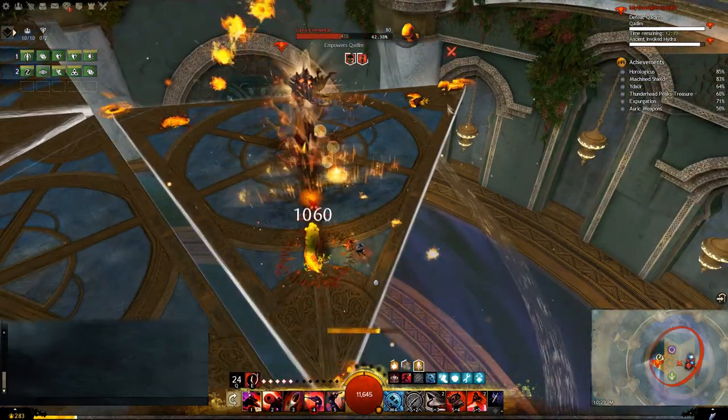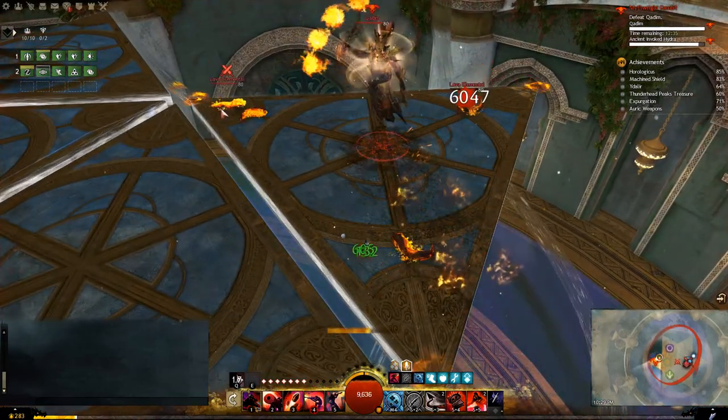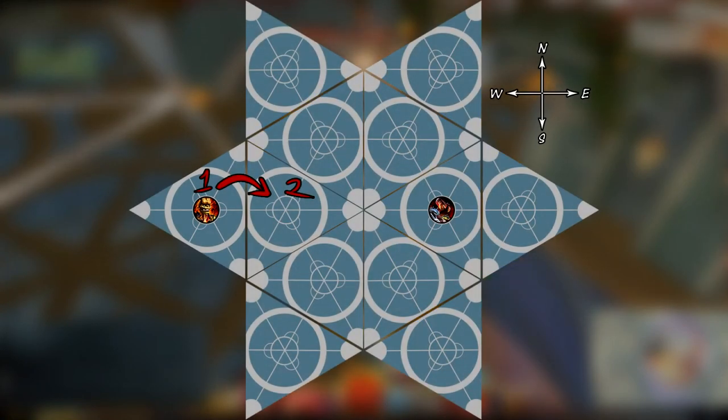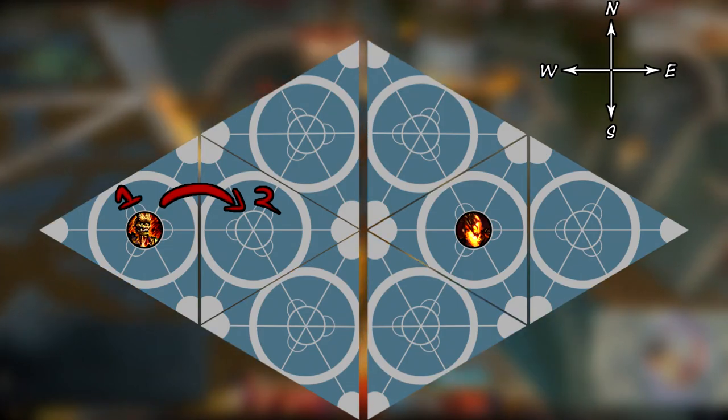Kadeem moves similarly in phases 1 and 2. There is a specific amount of time he will stay on one platform before he jumps. In phase 1, he will jump east to the nearest platform. Usually you won't see any further than this unless the phase takes abnormally long. Phase 2 is very similar, with Kadeem jumping east once more to the same platform, mirroring the current boss the group is fighting.